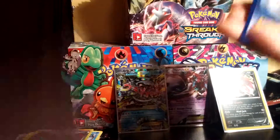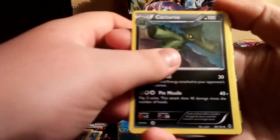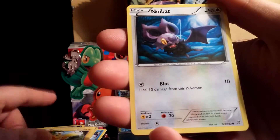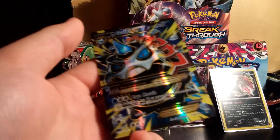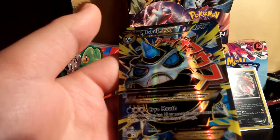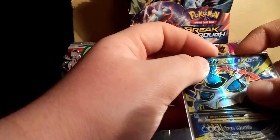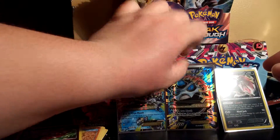Two packs left. Guys, there's a Full Art in this pack — what?! Oh my god, oh my god, I think it is a Mega Glalie! Cacturne, Wobbuffet, Frogadier, Magnemite, Pikachu, Noibat, Cubone, Sandshrew, Flabébé Reverse — and a Mega Glalie EX Full Art! Oh my god. I don't even know what to say — it's the Mega Full Art that I wanted. It's everything. Guys, this first opening is just insane!